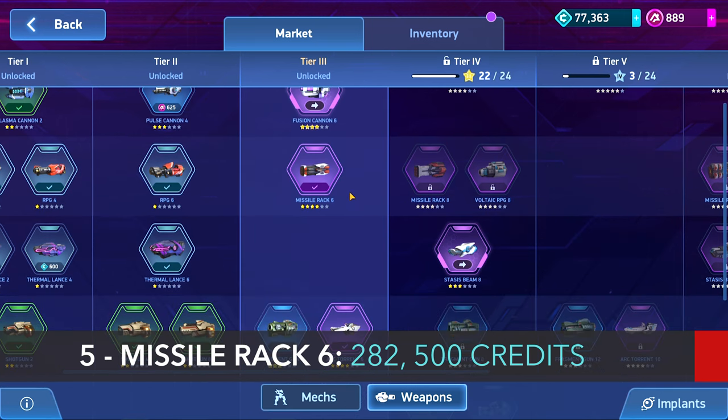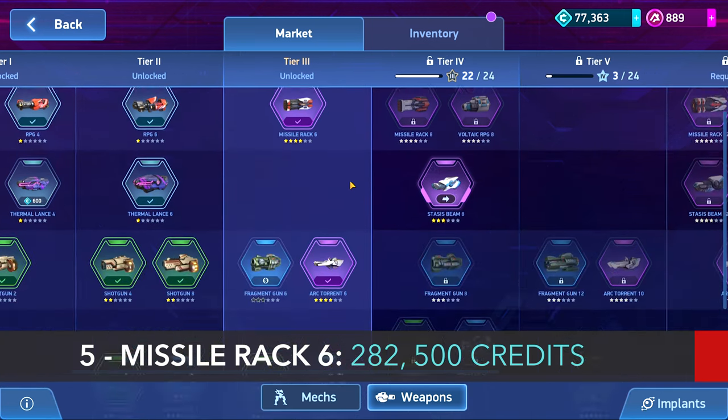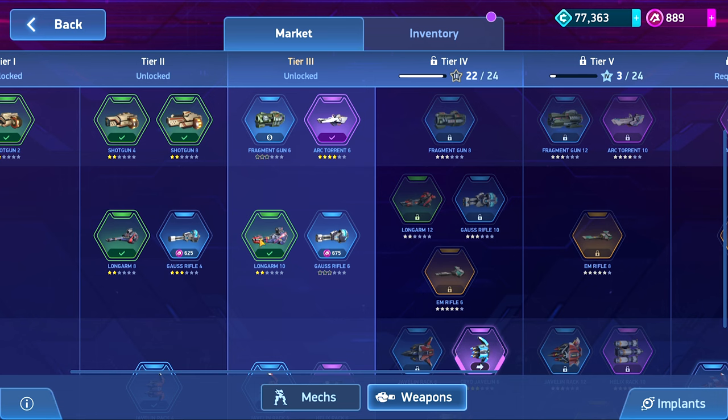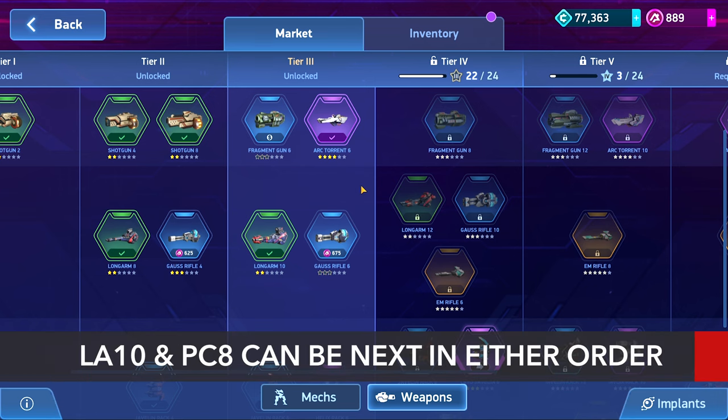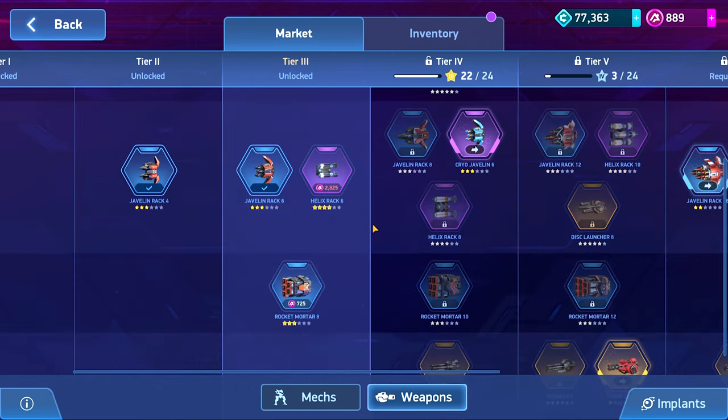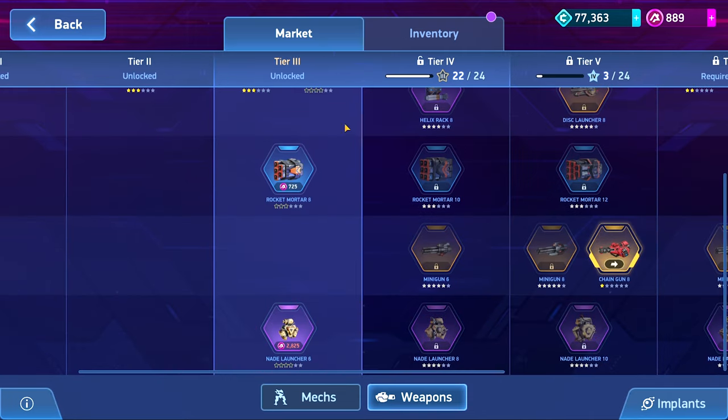Next to the Arc 6, I would think the Missile Rack 6 — again a big chunk of change, same amount of credits — is probably the most important to get after those two. Then it boils down to preference. You have the Longarm 10 which is super cheap and will help you fill a slot. You have the Pulse Cannon 8s which you can get before these other items, but they aren't going to help you a ton right away — they're just cheap buys to help you finish through the tier.